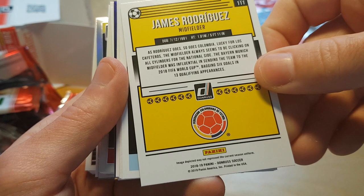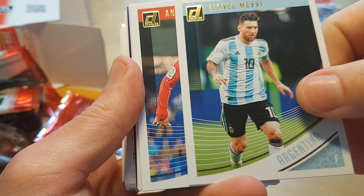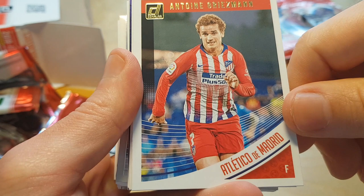So we just got Messi in a Barcelona uniform. Apparently some players are twice in the checklist — once in the national team uniform and once in their club team uniform. Then Antoine Griezmann, the traitor of Atletico Madrid, who is moving to Barcelona next season.